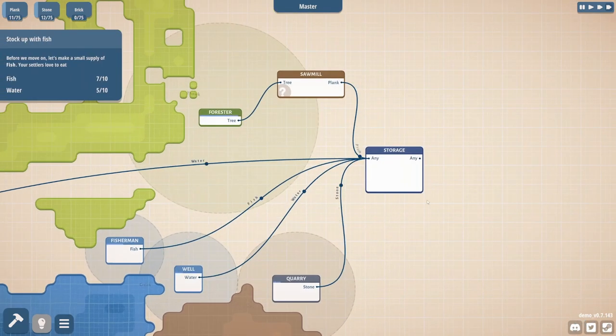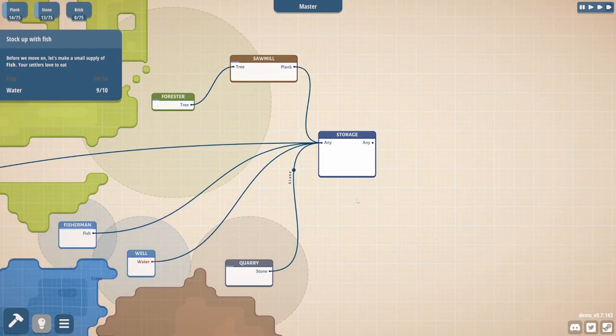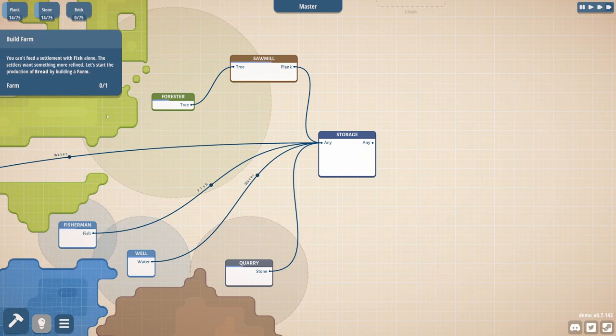I'm wondering how we easily get things out of our storage. Let's make a small supply of fish — your settlers love to eat. It's pretty much done.